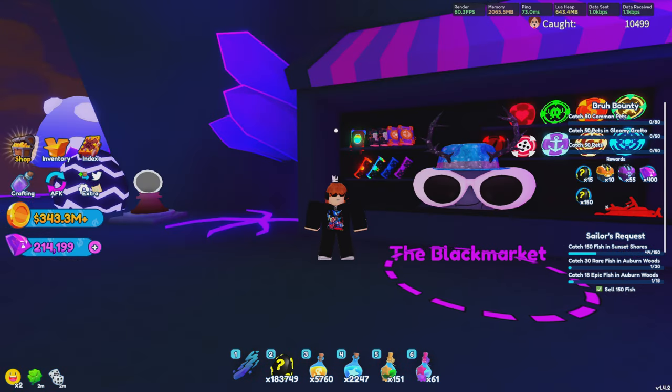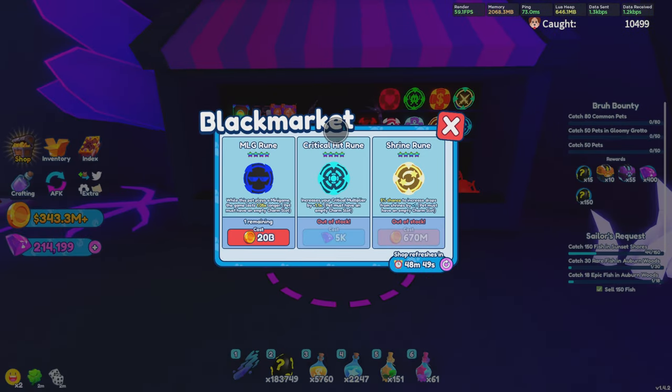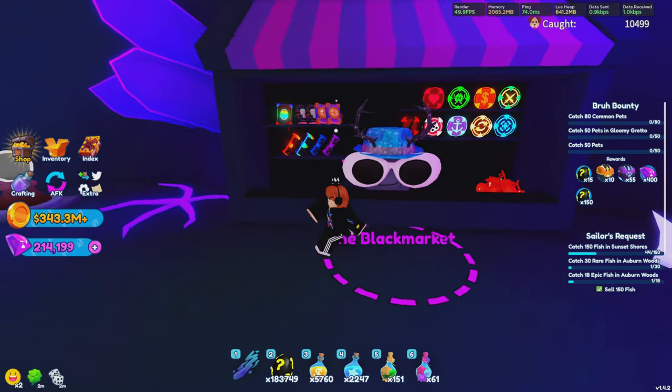We're going to head over to the Black Market, which is located right next to Magma Basin. The reason we want to come here is because we can get a bunch of good stuff, including Critical Hit Runes, Fatal Strike Runes, and Prismatic Sundays for only about 9 billion coins. You can get an absolute crap ton of really good stuff from the Black Market, so make sure you're checking it around every hour to two hours.